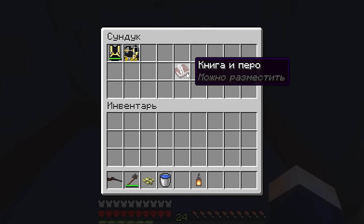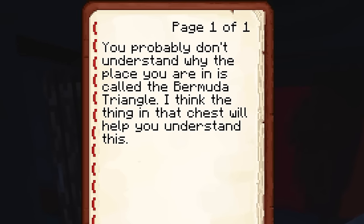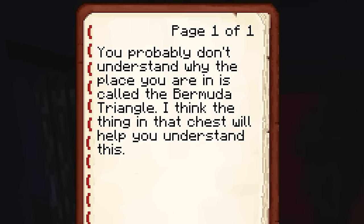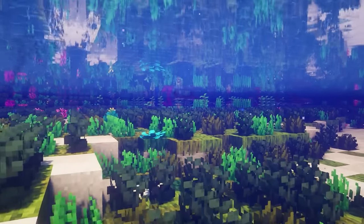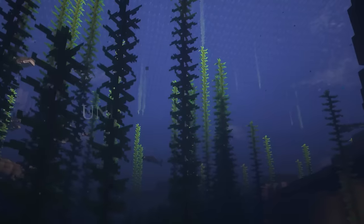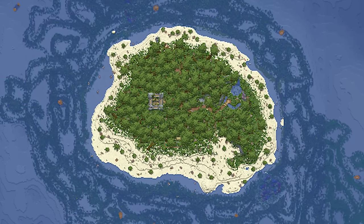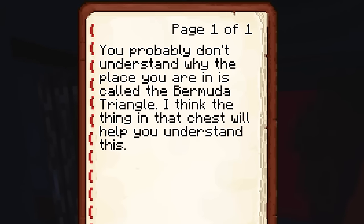There weren't many tomatoes, but I had a huge number of bones, so I made a bunch of bone meal and quickly improved the farm. Look at how many tomatoes we have! The third door dropped scuba gear and, most importantly, a note: 'You probably don't understand why the place you are in is called the Bermuda Triangle. I think the thing in that chest will help you understand this.' As soon as I got used to traveling on a raft, a new chapter of the survival began: the underwater world.